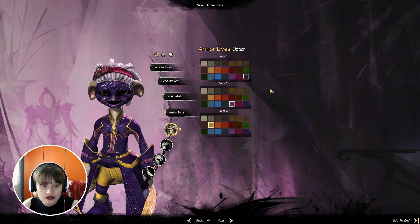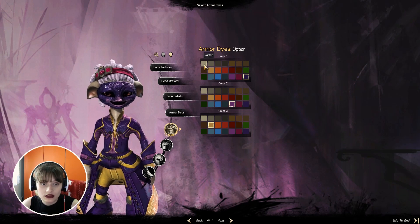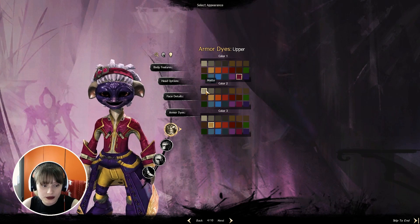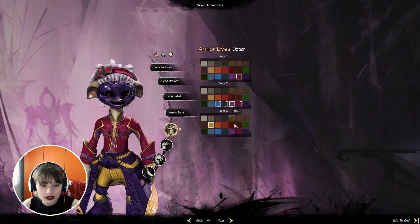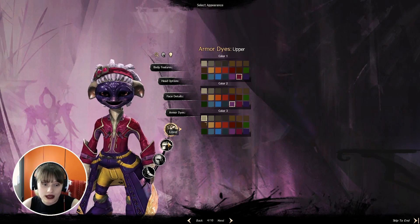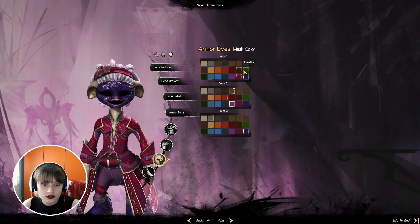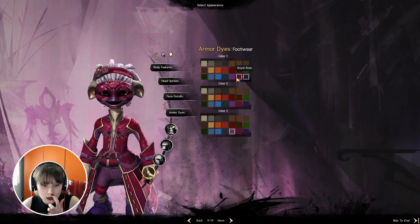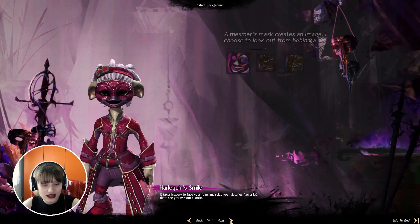Her mask we will choose later but she's not going to be in purple. We will go with royal rose, and this part is going to be glory, and the third one is going to be matte. So royal rose, glory, matte for the armor pieces. And footwear: royal rose, glory, matte. Now next.